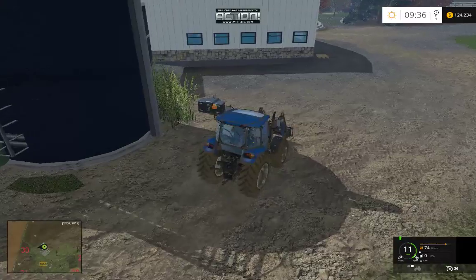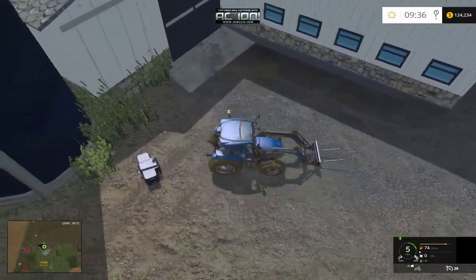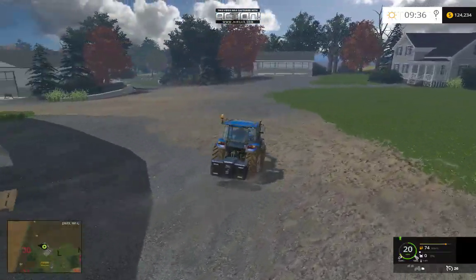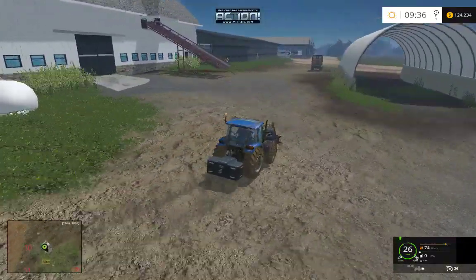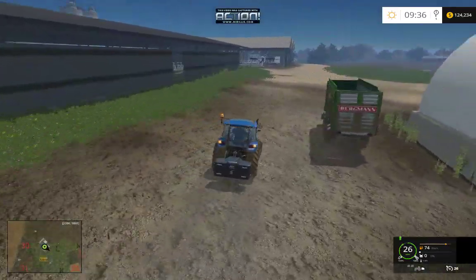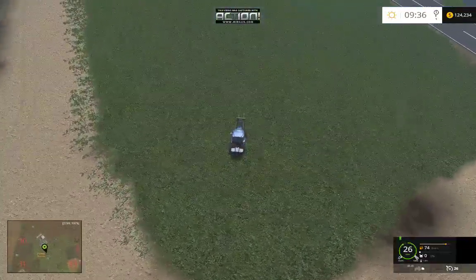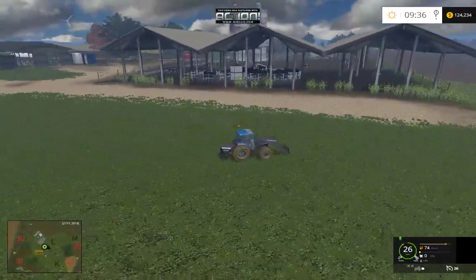The fermenting silos produce 500 silage per hour — or maybe a thousand, I'm not sure what I have set. This is where you'll be able to destroy bales with your forage wagon. I have a silage mountain here right now that we're driving over, so you can drop off silage there. I don't know if I'm going to keep that or not.